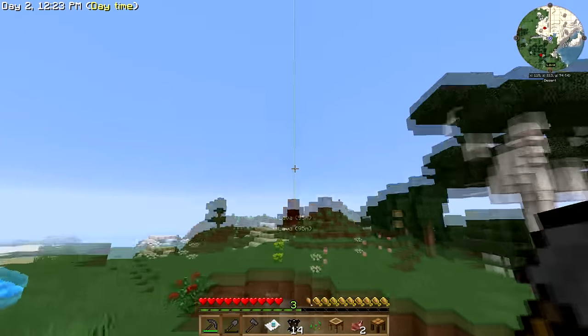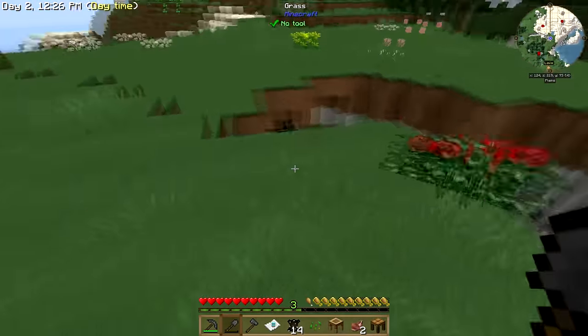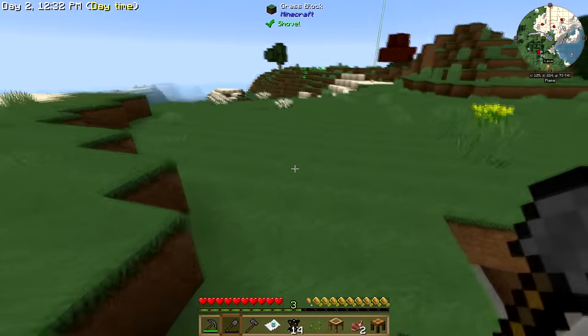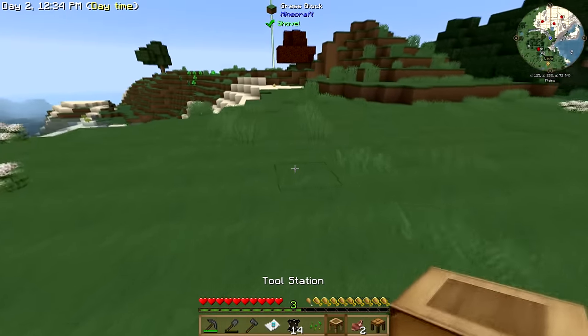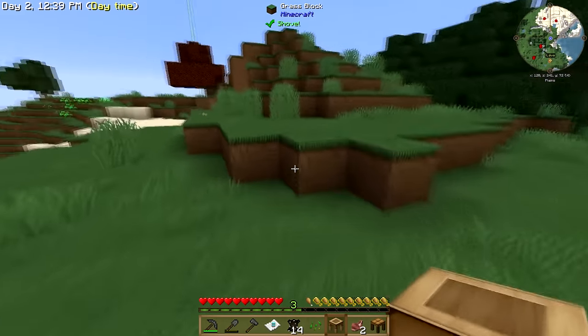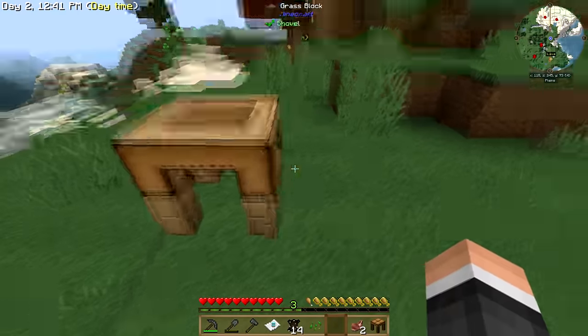I have a little above-ground lava source right over there. I'm not going to stay here by any means, but it is a good place just to set up and kind of get going. I built myself some Tinker's tools — just stone ones, real basic stuff. Nothing fancy there. What is that? Tool station.